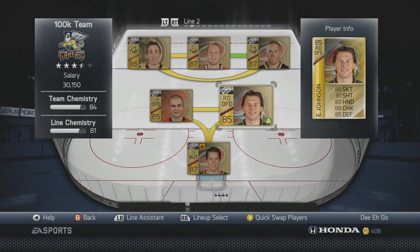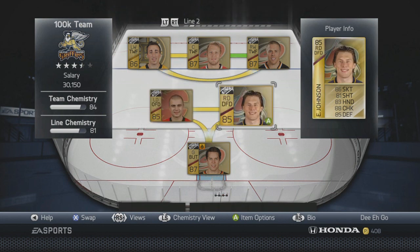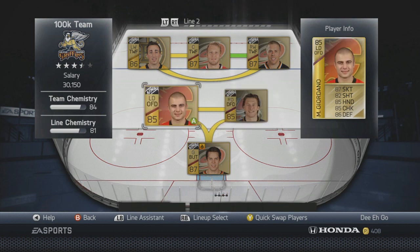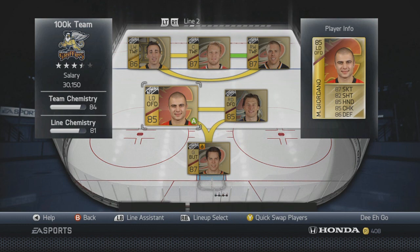Defense line two has Mark Giordano and Eric Johnson — two really good, underrated players. You can pick up both for around 1,000 coins each, sometimes even less. They're both 85 overall. Eric Johnson has 88 checking and 85 defense, making him really solid defensively, while Giordano is the offensive defenseman with 87 skating and still solid defensive stats at 85 and 86. That's going to be a great pairing.